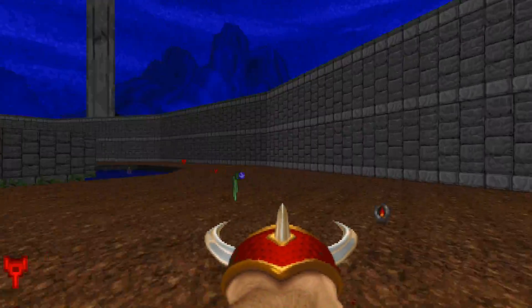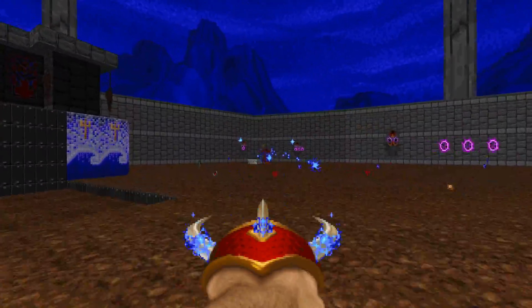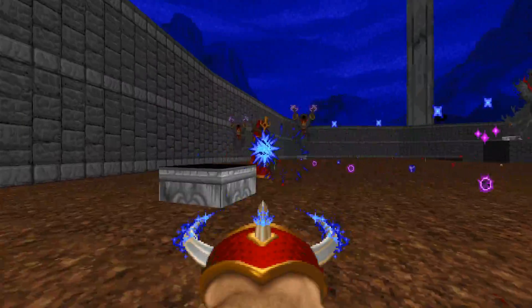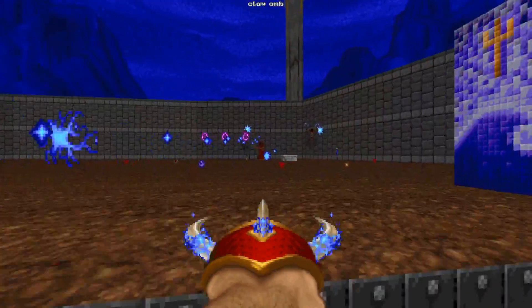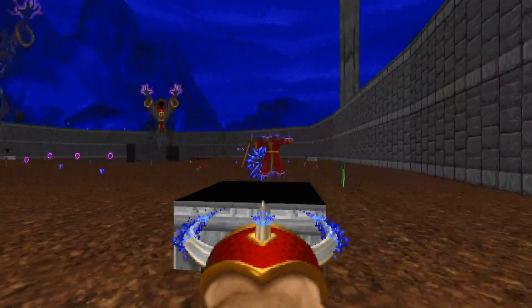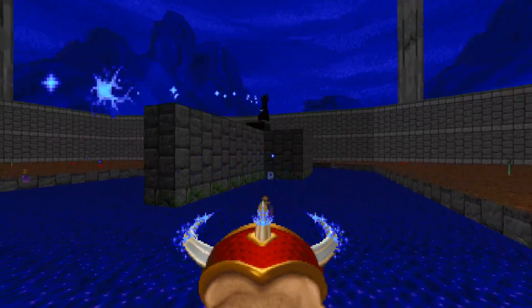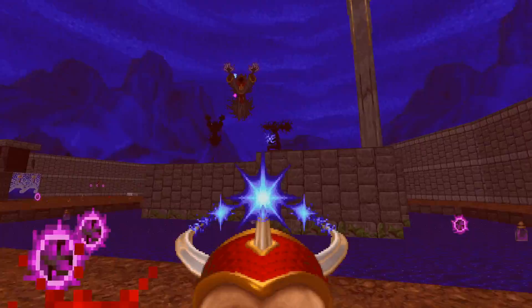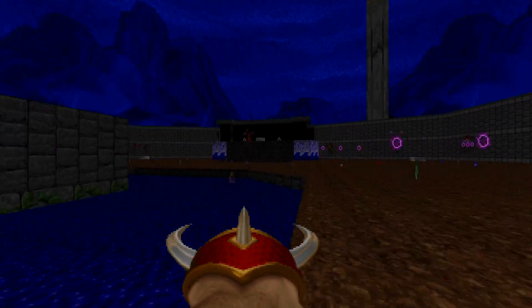This fight is an interesting case because it gives you quite a dilemma. Do you focus D'Sparil himself with the hitscan properties of the unpowered Claw? Or do you power it up to both damage him, as well as kill the Disciples he'll continuously spawn throughout the fight? Personally, I'd go for focusing D'Sparil directly with the Claw, while letting his Disciples damage him a bit too. I just hope you can dodge a bunch of purple magic missiles if you try this strategy. Totally viable on Black Plague though.